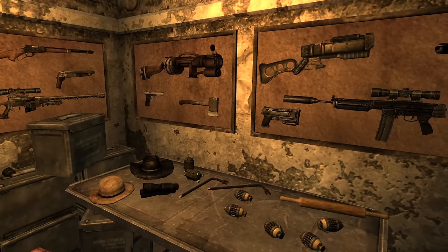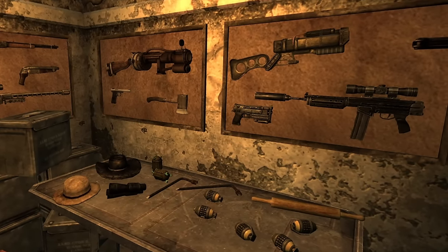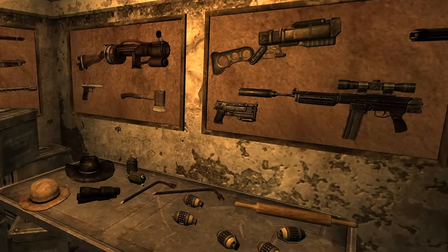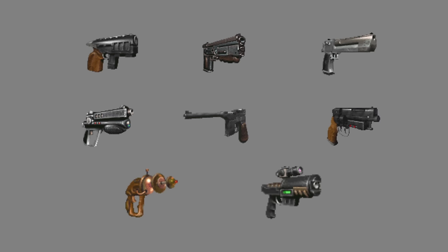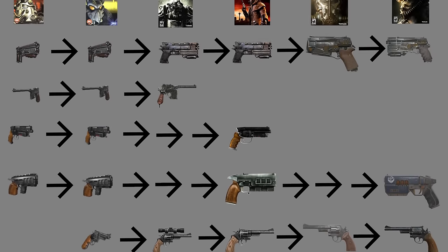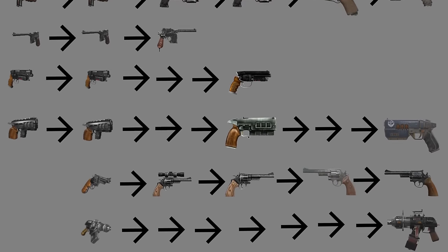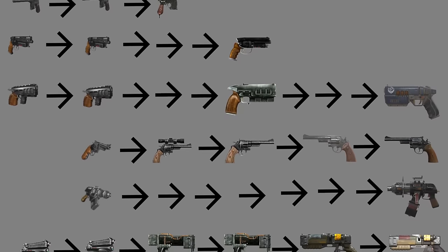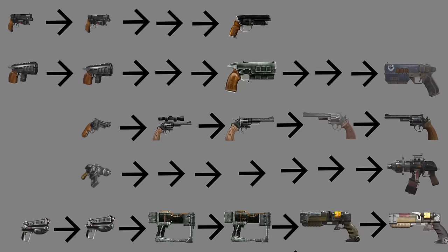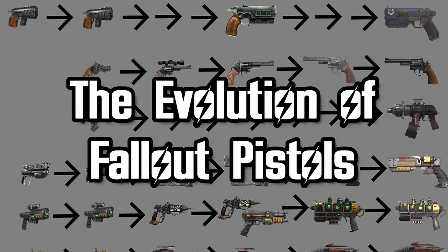One of the most important tools to help any old chap survive the wasteland is a weapon. Typically, your first weapon in many of the Fallout games is a pistol. The first Fallout features a roster of 8 distinct pistols that'll help you dispatch some of the weaker foes in the game. But as newer Fallout games have been released, this original pistol roster has undergone some changes. It's evolved. What were once staples of the franchise have been redesigned and changed. This is the evolution of Fallout pistols.